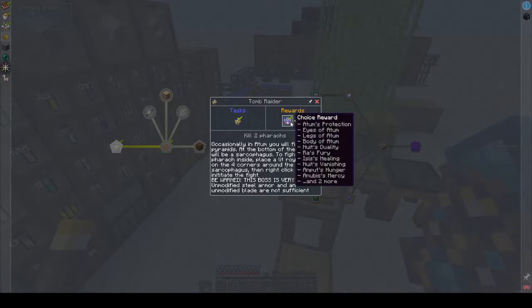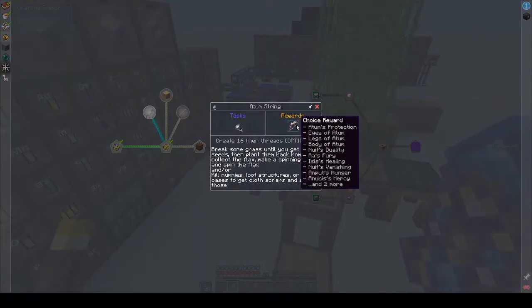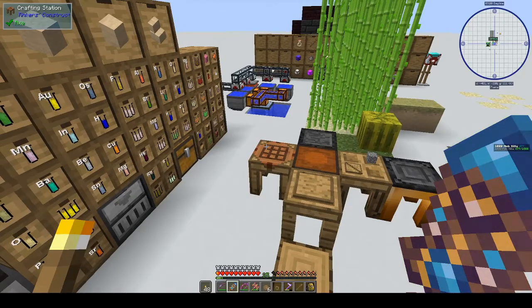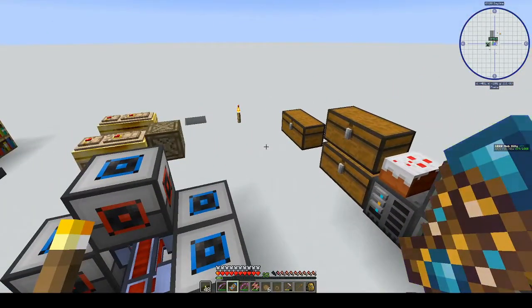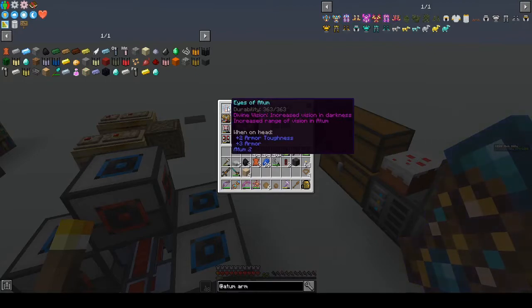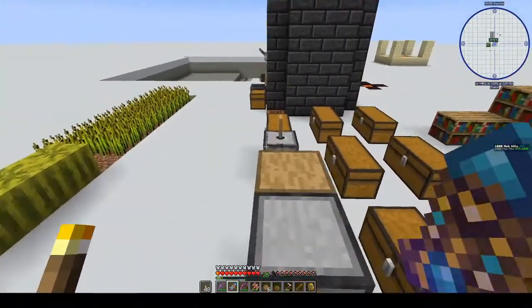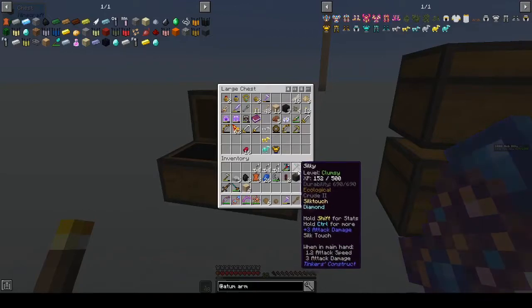I went and clicked on more recipes and decided to leave the choice reward because you have quite a few choices. But as I was coming out of the menu I accidentally double-clicked twice and ended up with a new helmet. It gives increased vision in darkness and increased range of vision in Atum, but I didn't exactly want it, so I wasn't very happy about that. Such is life.